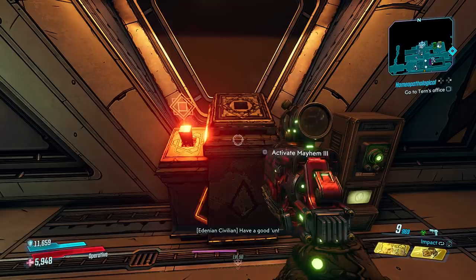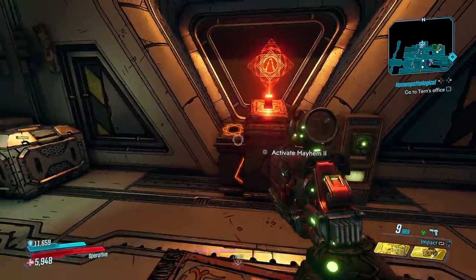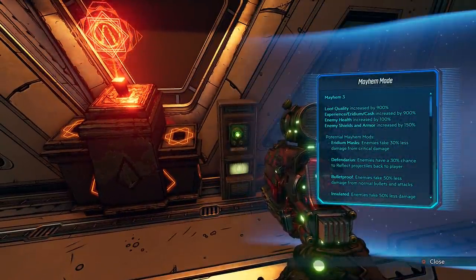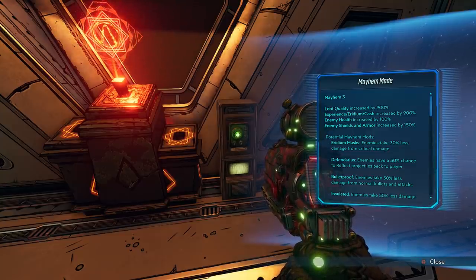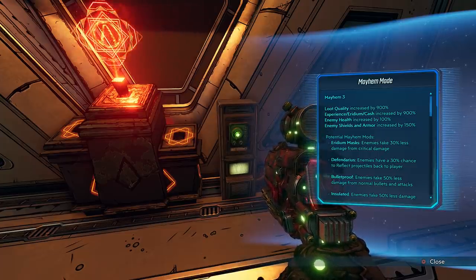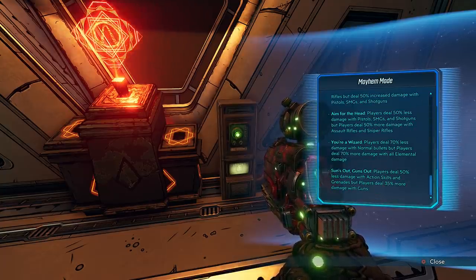And finally, the big bad boy — Mayhem Mode 3. On this one, loot quality is increased by 900%; experience, iridium, and cash by 900%; enemy health increased by 100%; enemy shields and armor increased by 150%. And then you have a bunch of different modifiers in that as well.